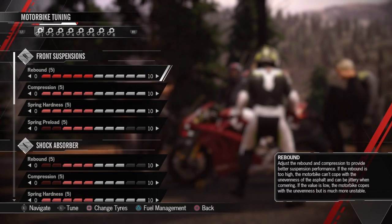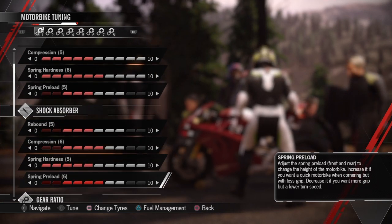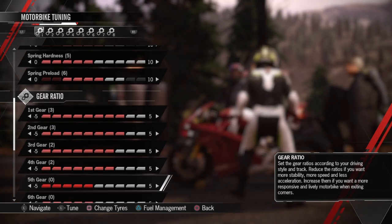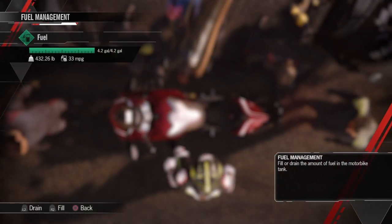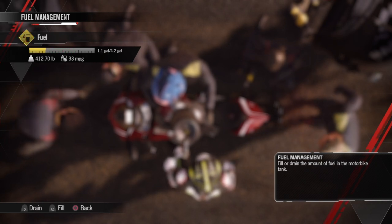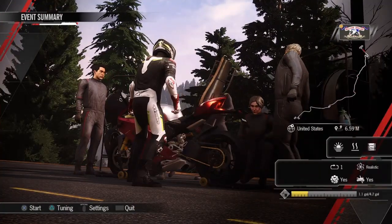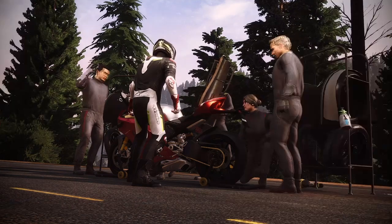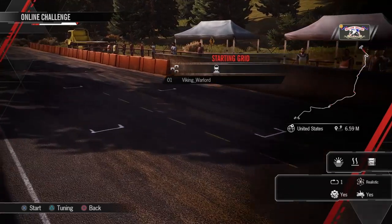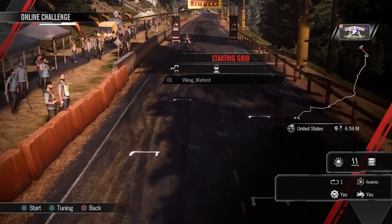Here we're going to do the same lap — I'm kind of tweaking the setups. They're all defaulted at five. I bumped this up a little bit so it's a little more aggressive; the higher you go, the more snappy it is. And here I'm emptying my gas tank, bringing it down to like a quarter of a tank. I could probably go lower because it's only a six-mile race. I have a gallon in there and it's 33 miles to the gallon, so I could go even lighter. But you don't want to run out of gas — you can run out of gas in races, so it's pretty cool.